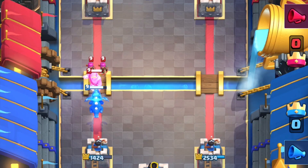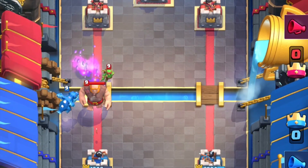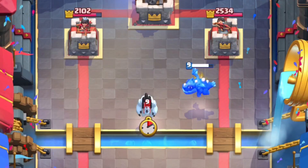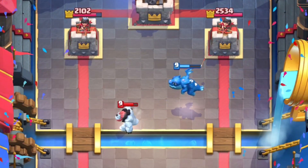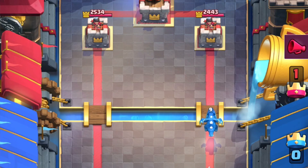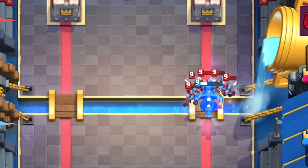What decks should be afraid of Electro Dragon? Any deck that likes to hide something vulnerable behind a tank should be very afraid. That heat-seeking zap ball is going to find anything you're trying to hide behind your giants and lava hounds. Are there any good counters? Electro Dragon doesn't do that much damage when only fighting one troop, so distracting it with something small like an ice golem can buy your tower time to shoot it out of the sky. Also, Electro Dragon cannot hit more than three troops at a time, so something big like a minion horde or a skeleton army is going to take a while for it to chop through.